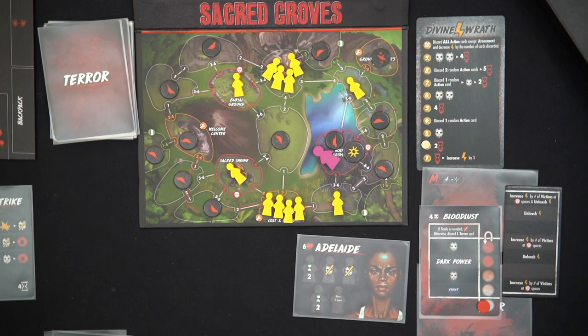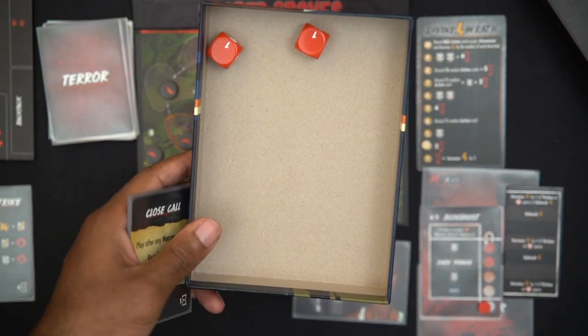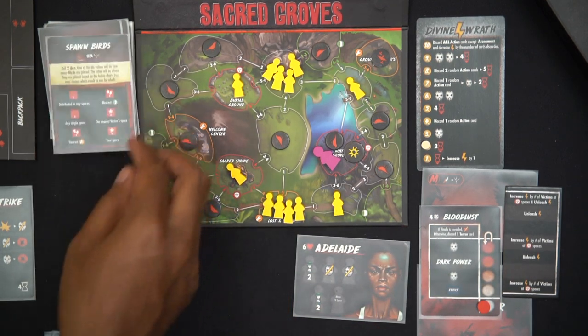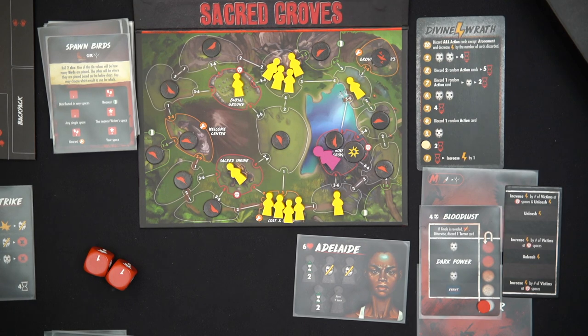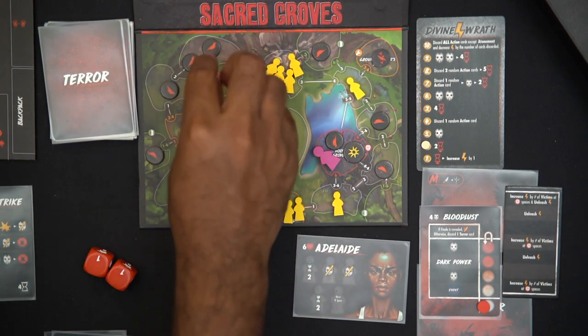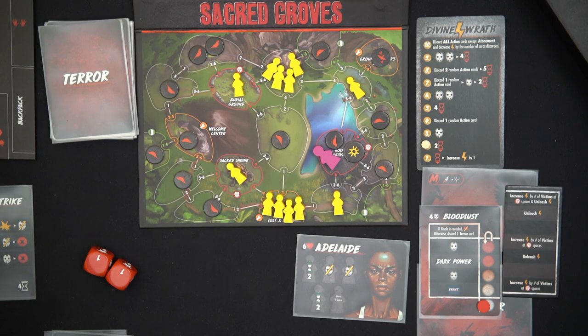Now we spawn birds — I roll two dice and got one and one, which is actually pretty good. One is where they spawn and the other is how many, so I distribute one bird to any space. Part of me wants to put them where I am but that becomes a problem later, so I place that one bird somewhere manageable for now.